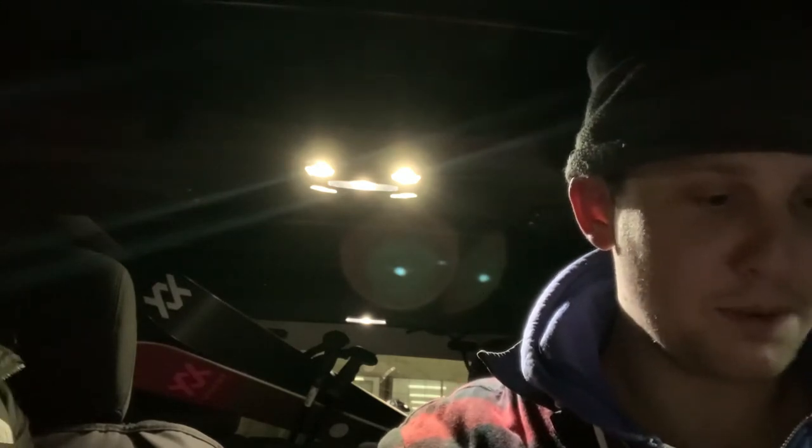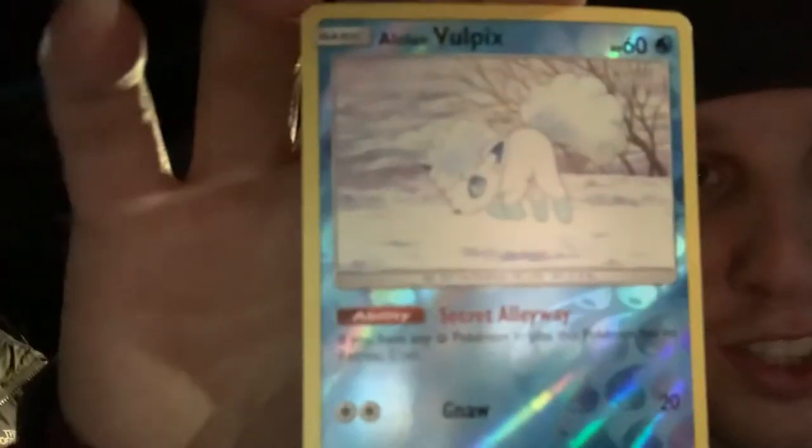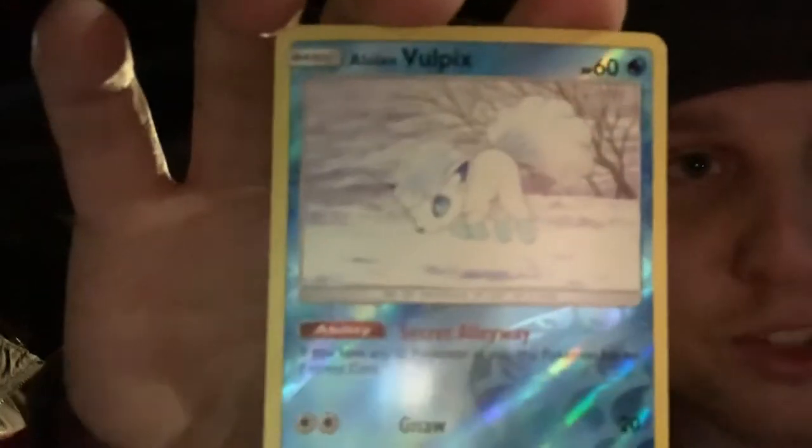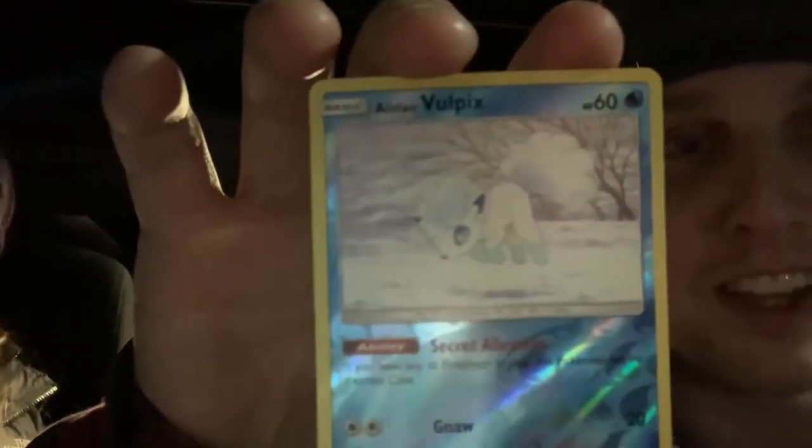Alright, first of all, the first card I'm seeing here — I'm loving it. We've got an Alolan Vulpix. It's beautiful. She is looking great. That's like one of those snow foxes that jump and dig into the ground, into the snow, and find like a little mouse or something. That's awesome.